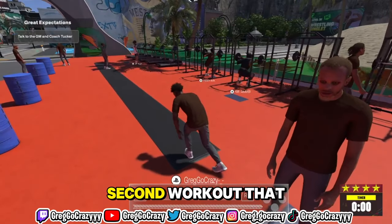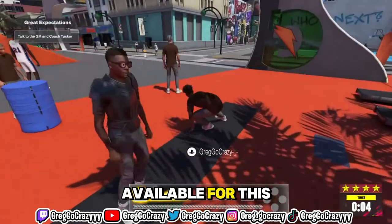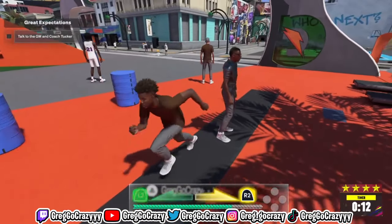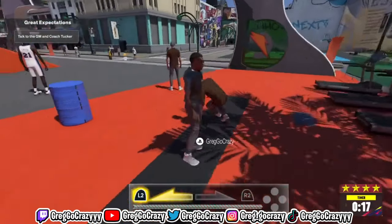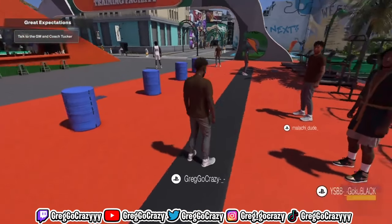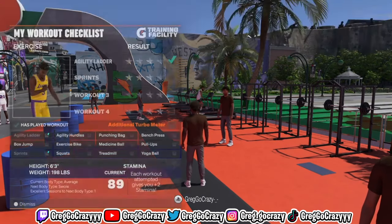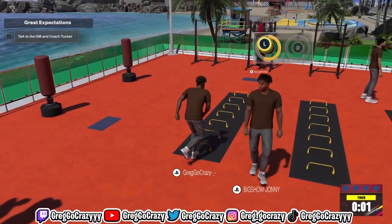The second workout is the Sprints. All you've got to do is tap L2 and R2 until the green bar fills, then spam the button that pops up — circle, spam it repeatedly. You press LT and RT, or L2 and R2 depending on your console, about four or five times, then press the icon that pops up whether you're on Xbox or PlayStation. Once you do that, the workout is done.